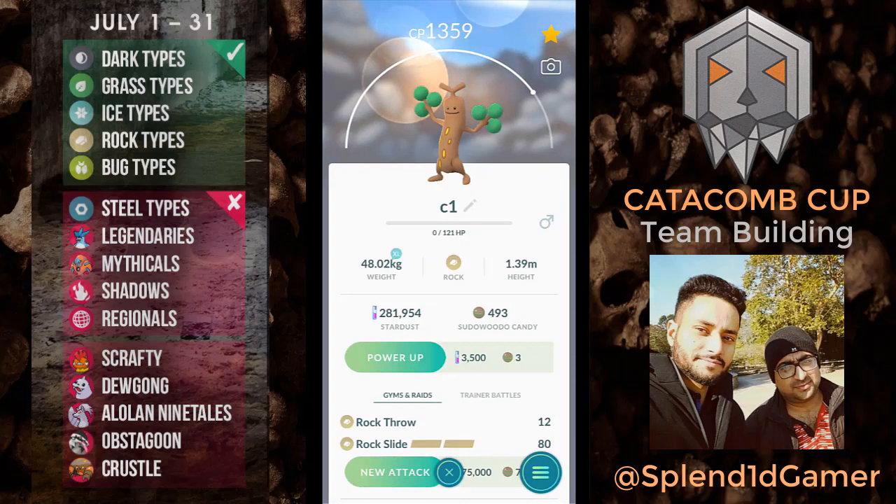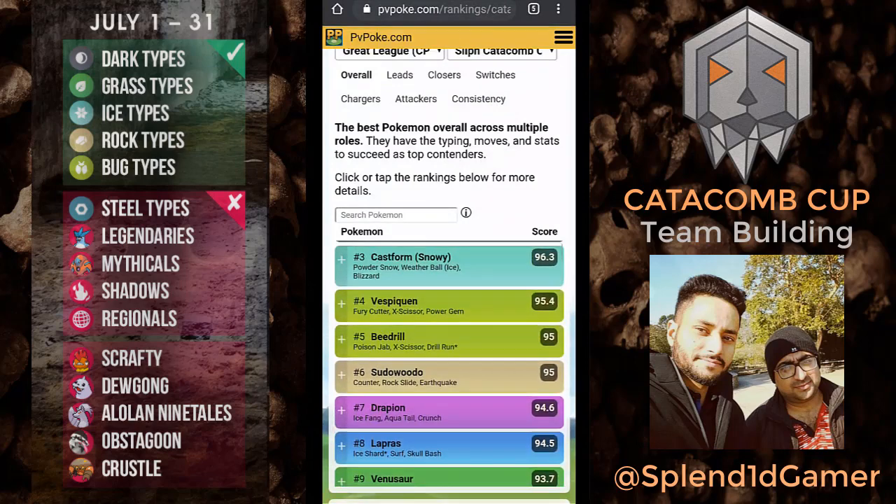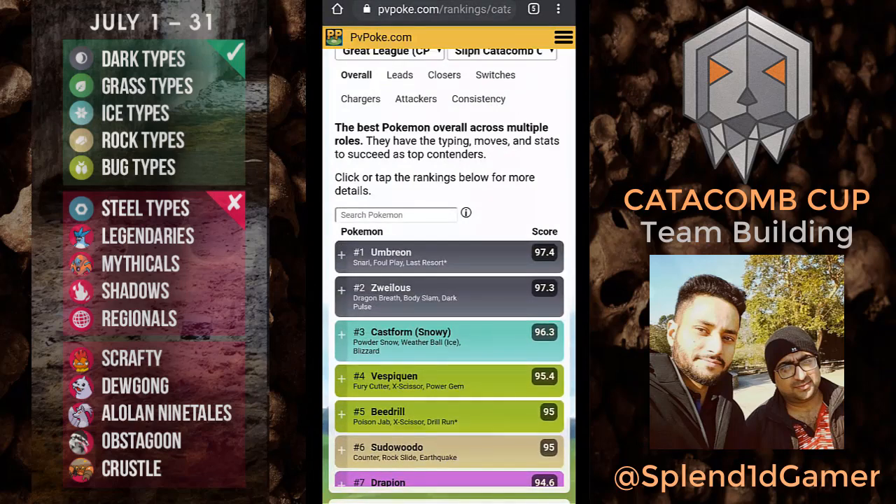I've got my Zoroark and I'll hold on to it. Pseudo Voodoo is looking really really good for this cup — you need to have Counter on it. Counter in this cup is important because the top three Pokémon are dark type, and there is also ice type. Pseudo Voodoo with Counter will just counter them with the fast-type move, and we've got Rock Slide and Earthquake.